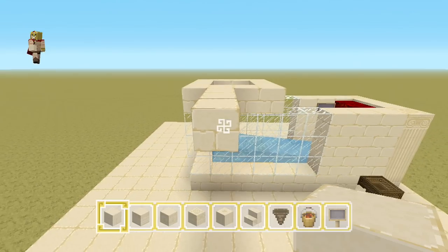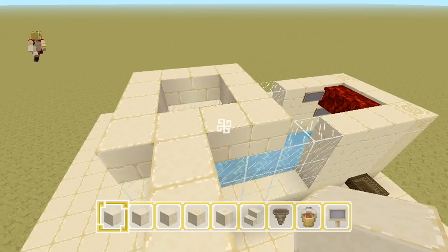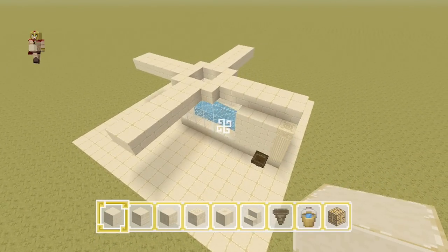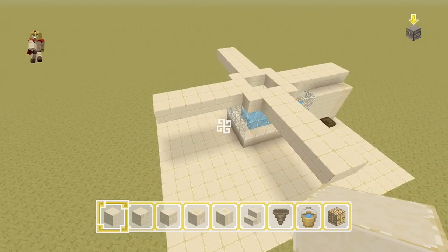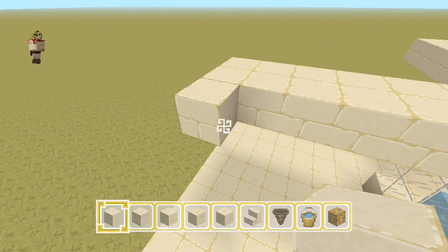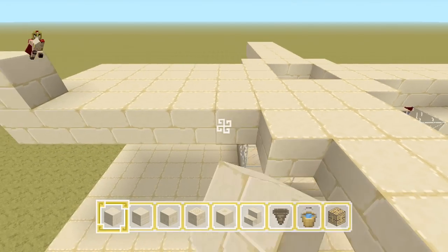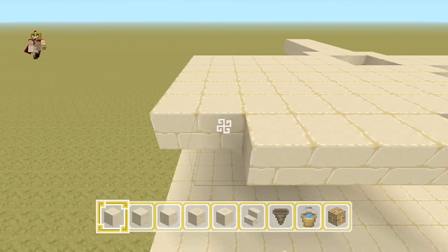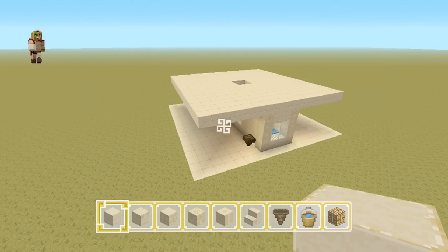Add seven more blocks to this edge — it has to be seven blocks. Do that again with two lines and repeat on each side. You want to create this exact format because it's going to be a total of at least 16 blocks from one end to the other. Then fill in all the gaps to make a perfect platform.